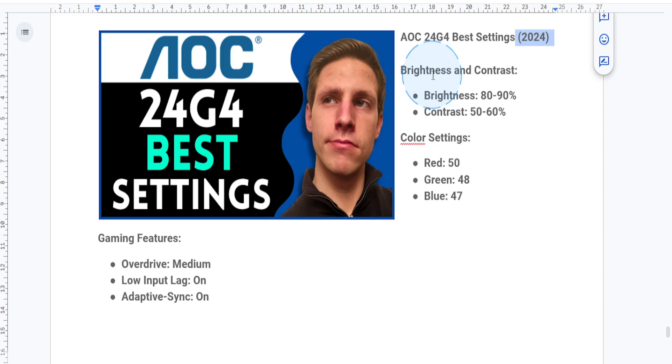First, you want to set up your brightness and contrast. For most environments, a brightness level of 80 to 90% and a contrast level of 50 to 60% works best. If you're gaming in a dim room, you can lower the brightness to reduce strain on your eyes.